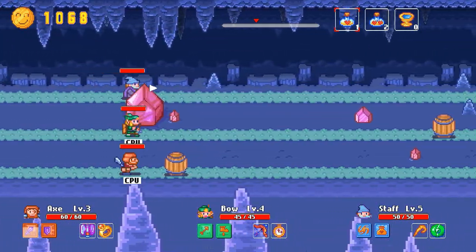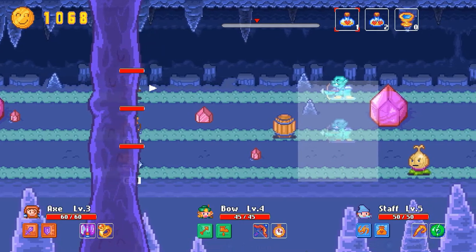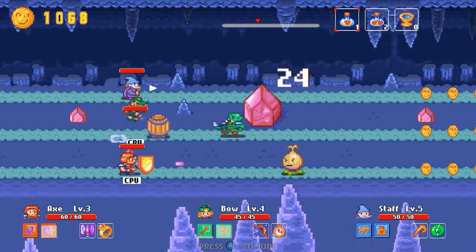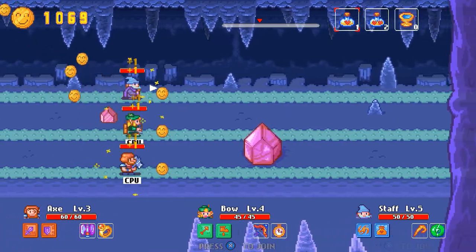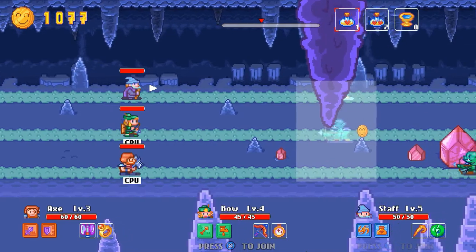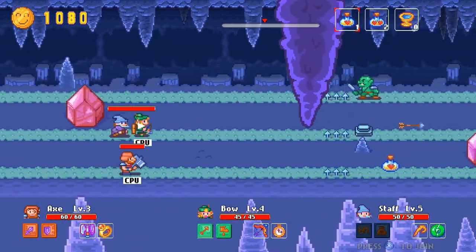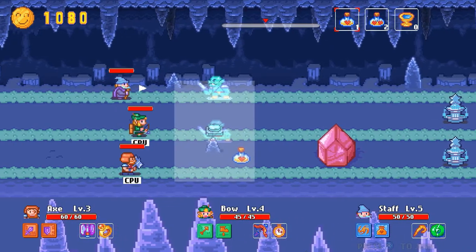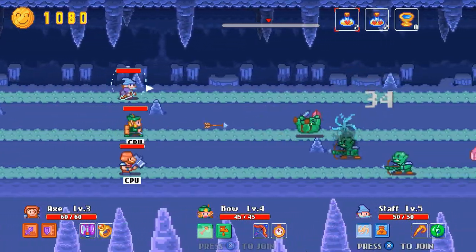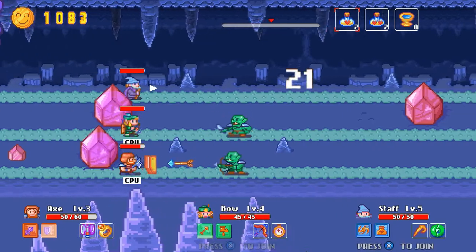The wizard is the interesting one — he's significantly different than the others. When you hold J, it slows down time and you can actually move an enemy from one lane to another. So I'm going to move him down so the archer can take care of him. The AI took him out, which is quite nice when it works. That switch will usually open up or drop down spikes that are in your way, so you definitely want to do that.